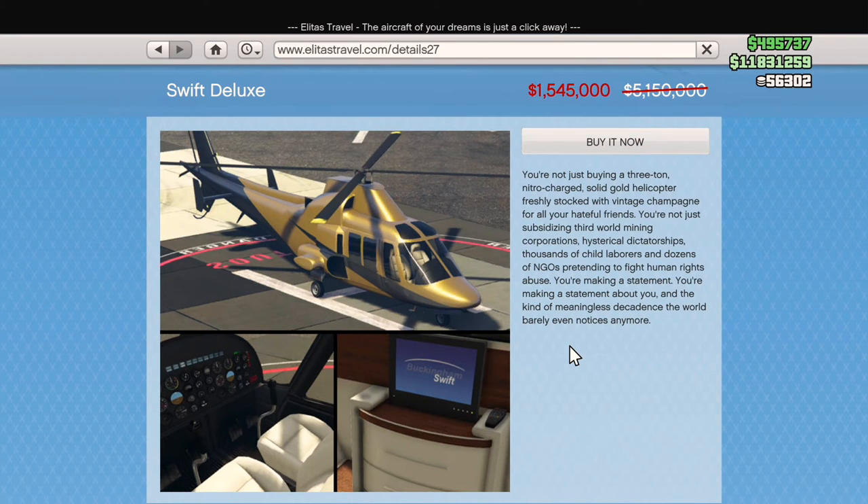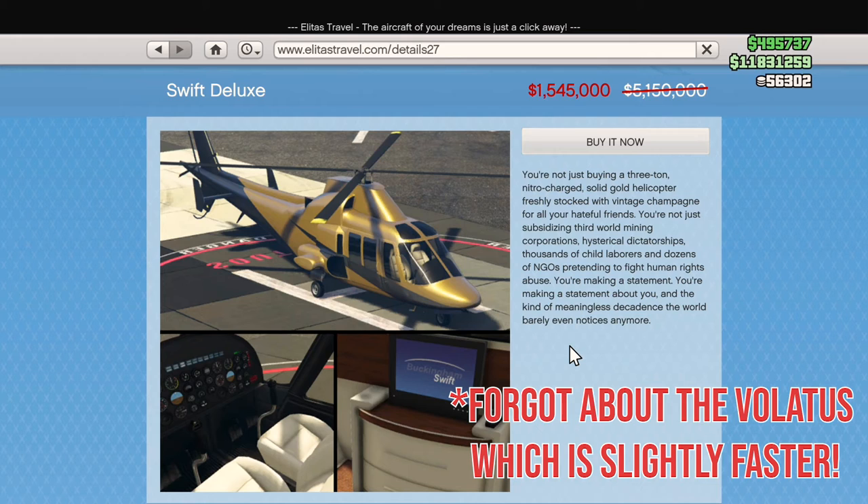Last up is a few more aircraft on the Elitas Travel website. The Swift Deluxe is my next recommendation — 70% off, only 1.5 million, which is still a lot of money for that gold paint job. The only reason I'm putting this above the other vehicles is because it is the fastest helicopter in the game, only slightly more than the Swift. The Swift Classic is slightly slower, but I still find myself flying the Swift Classic because I do prefer the black paint job. So again, 1.5 million — a lot cheaper than 5 million, but still a bit too much in my opinion.